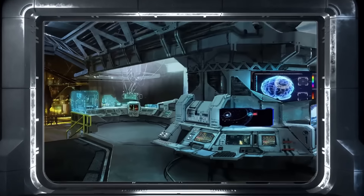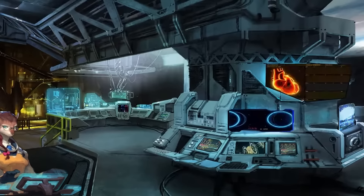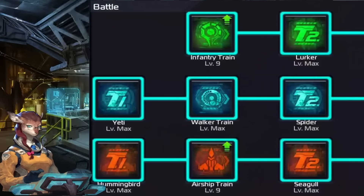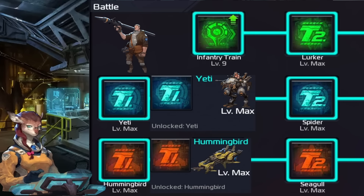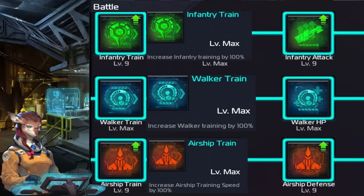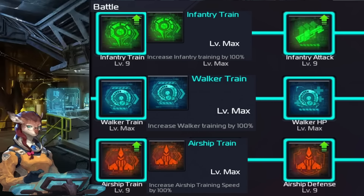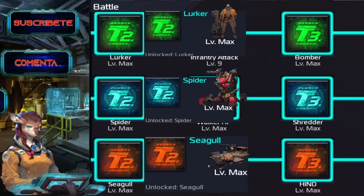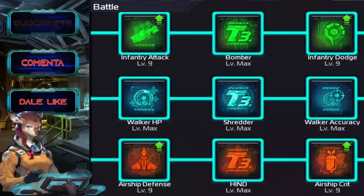We got to the research lab — let's break down how important research really is. You always start off with rangers, so you don't even have to research that. Then you get the yetis and the hummingbirds. In the training section, this makes you produce them faster. Here we hit tier two with the spiders, the seagulls, and the lurkers.